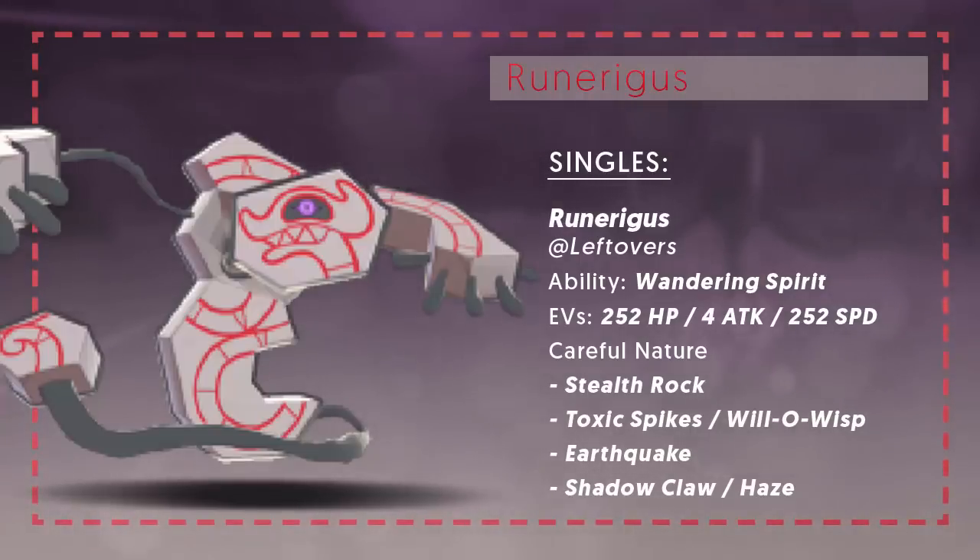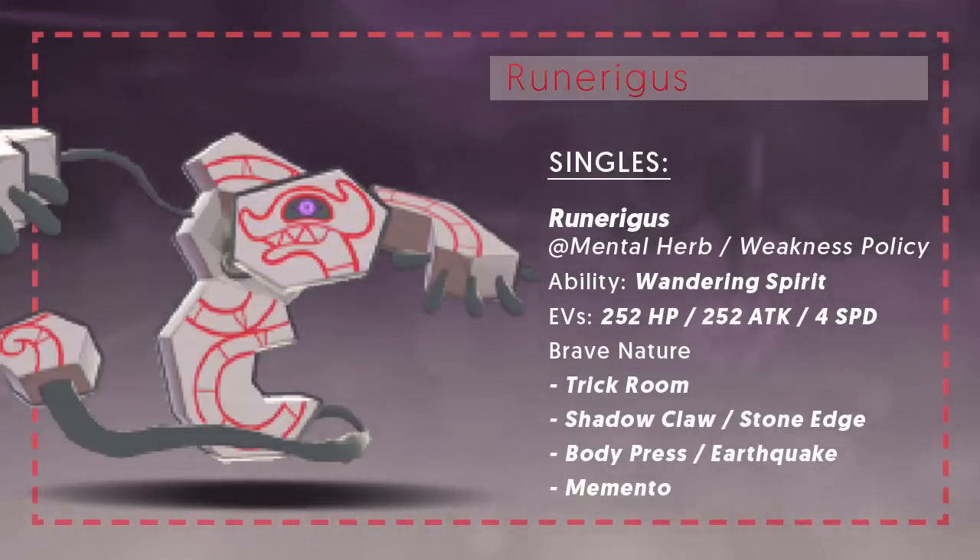I think one of the most important sets for Runeragus is a Trick Room set, because it has the defenses to survive long enough to set up Trick Room. The most reliable item here is a Mental Herb, which prevents Runeragus from getting Taunted — which would also prevent it from going for Trick Room. That's the best way to guarantee you set up Trick Room. However, you could also run a more offensive item like Weakness Policy, because once you've set up Trick Room your slow Pokémon go first. If you get hit by a move you're weak to, Weakness Policy boosts your Attack and you'll actually be doing a lot of damage.